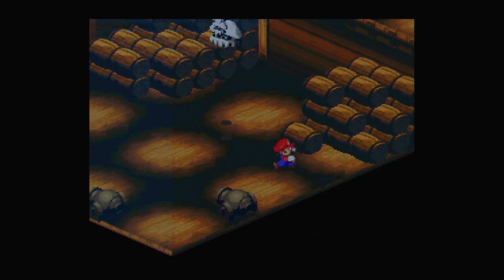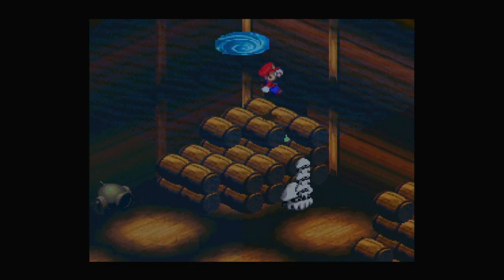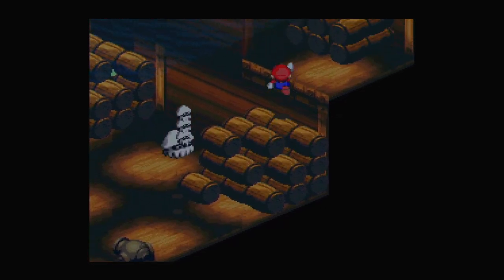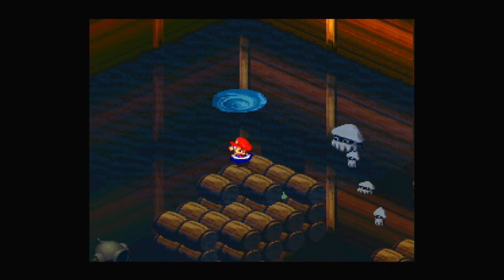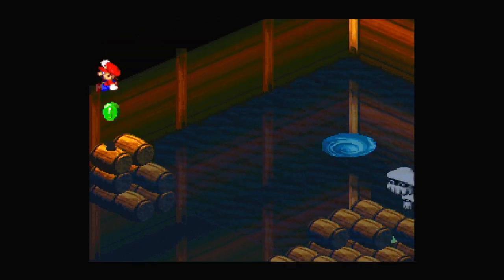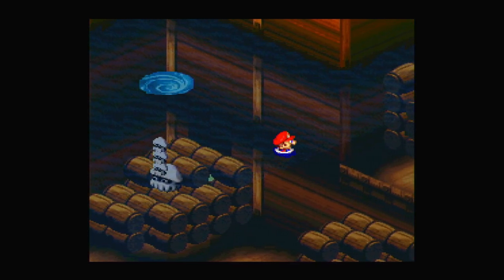I don't think there's anything else down here, so let me go up now. There's also a Blooper there with all its little Blooper things — I don't know what they're called. There's also a warp pipe there if you need to get down. Let's grab this frog coin here, and I think that's everything.